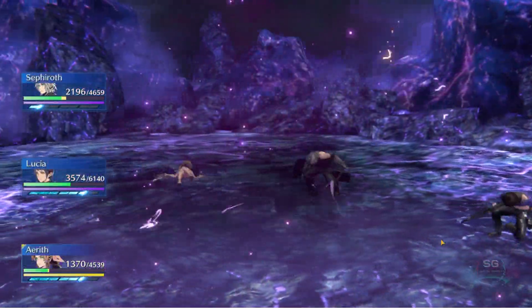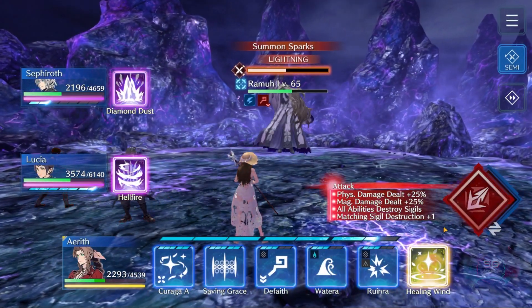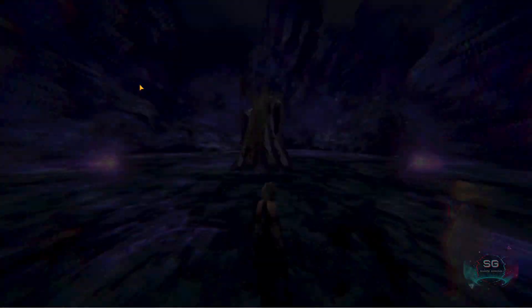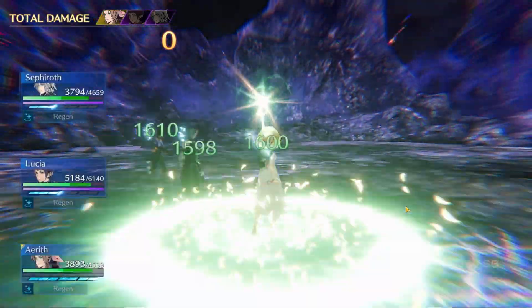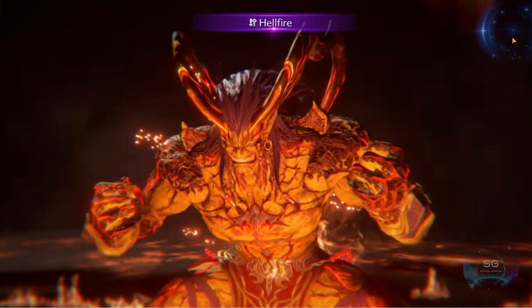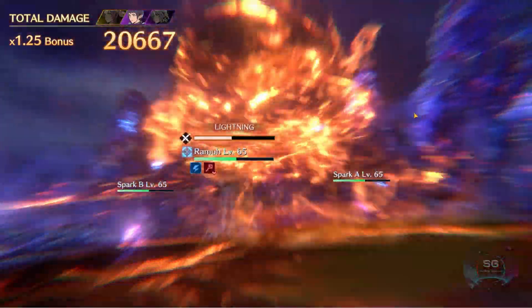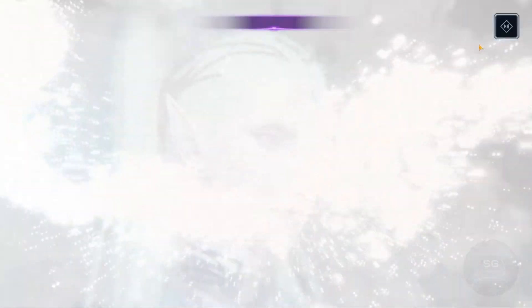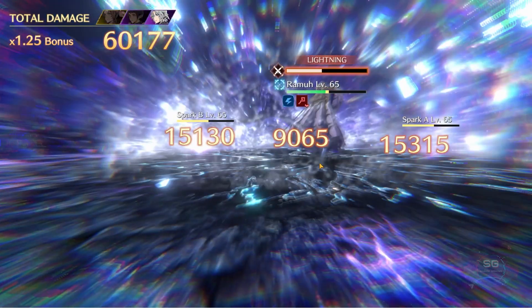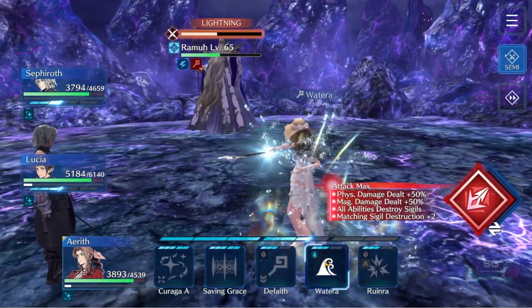After this he summons sparks, so instead of using my Cure I just use my limit break to heal up and get maximum damage on my summons. It's pretty important to save your summons for when he summons the sparks because those guys charge his lightning bar way too fast and you won't survive the fight if you don't kill them ASAP.